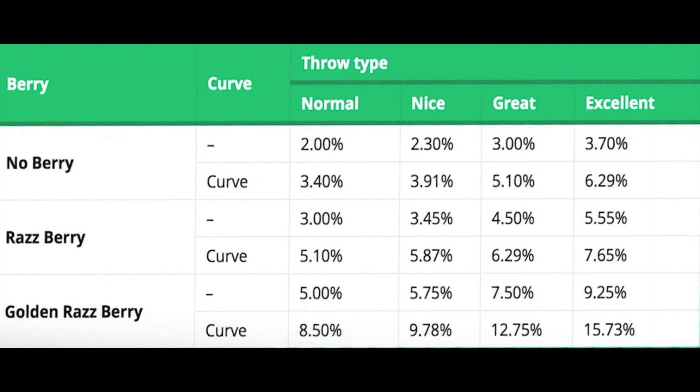There are some throw types, which are normal, nice, great, and excellent. My best recommendation for you guys is to use a great throw. Great throws are 50-50 if you catch Raikou — within a 12% catch rate. When you use a golden raspberry and a curveball on a great throw, it will give you about 12% chance of catching.